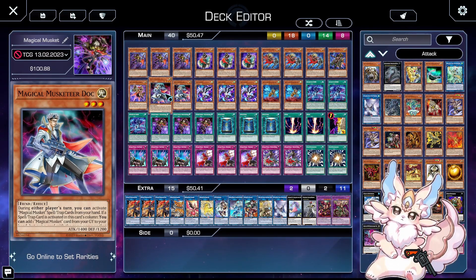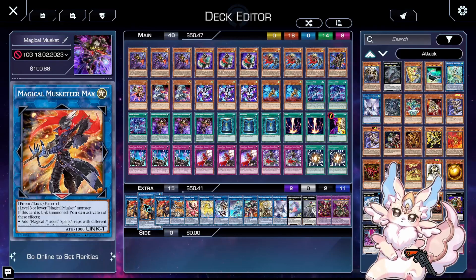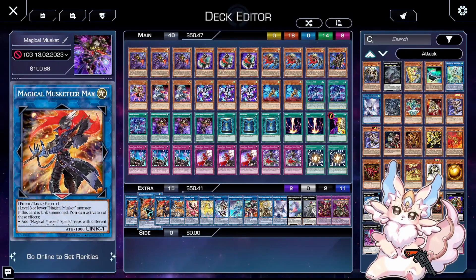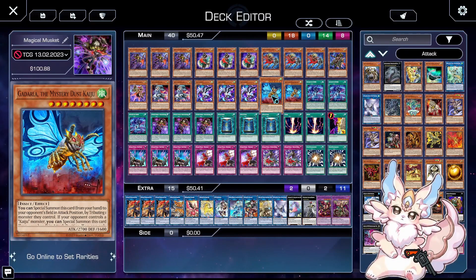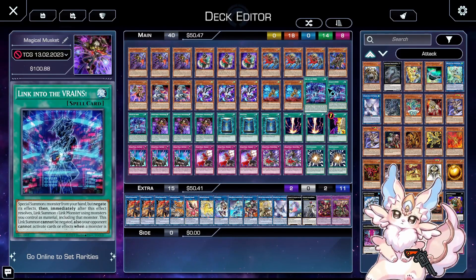Then you have their link monster that says: either summon four, set four, or add four — pick. That's pretty cool. And because you have a link one that you can make pretty freely, you have Sauda, your Kaiju of choice, link it to the Brains of course, because this card is just so good for this deck — if you're not playing the runic version, we'll get to that later in a different video.